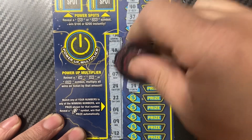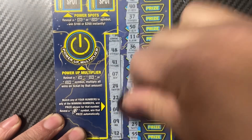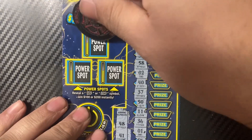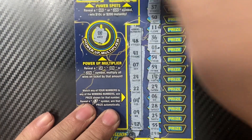54, 59, and 14. 29 and 6. And the last: 28, 25, 55 — so no matches at all. Now it's up to the power spots to get the win. Check, car, car, and cycle for a 1x.